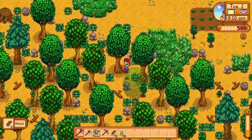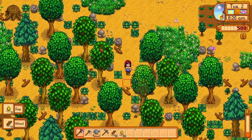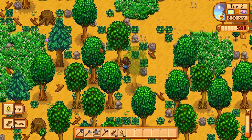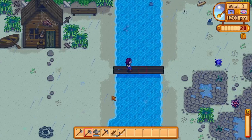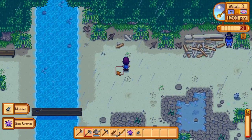Day two is where my playstyle might start to be weird for some people. On day two you can get your fishing rod from Willy at his store. Most people spend the rest of the day fishing, but I usually spend the entire day chopping down trees for wood, because on day three I usually try and have enough wood to repair the bridge to unlock the other side. There are tons of beach forageables here and selling all of these can boost your foraging levels early and make you some money as well.